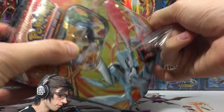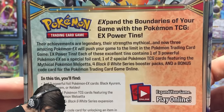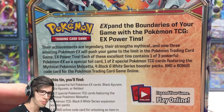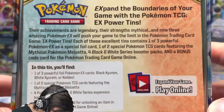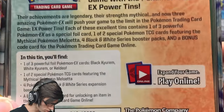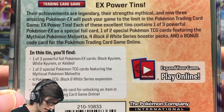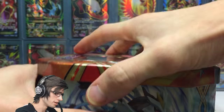Let's get this shrink wrap off and have a look at the back as well. It says 'EX — expand the boundaries of your game with the Pokemon TCG EX power tin.' That is such a classic Pokemon pun, I love it. It also has a lot of bulk writing here — feel free to pause and have a read. We'll be going through the contents in just a moment, so let's go.